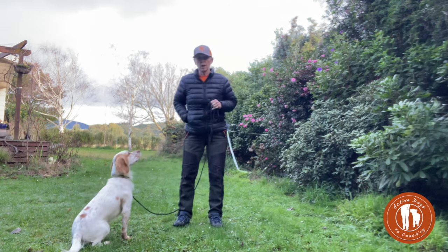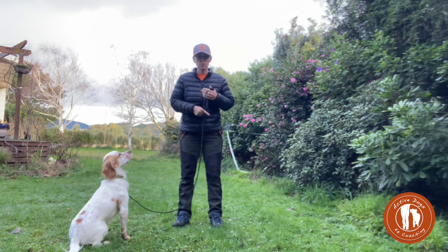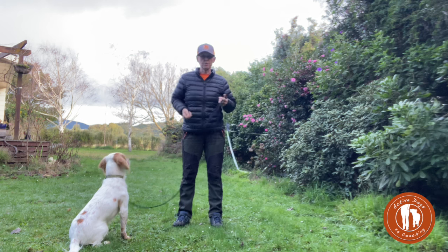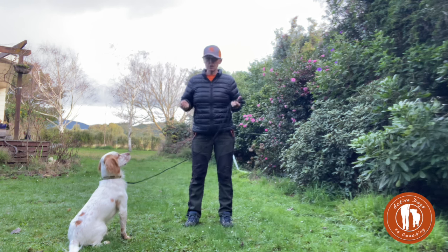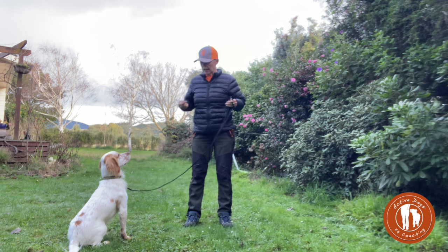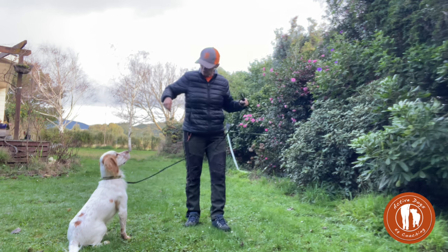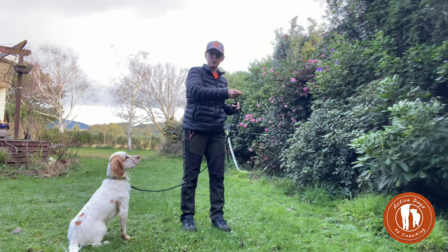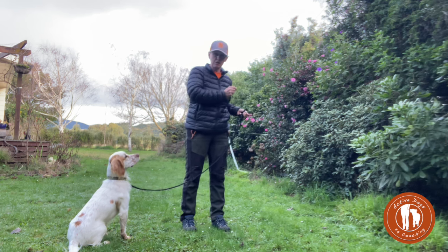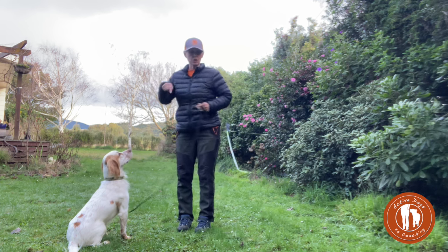I'm going to show you a game here — it's for loose leash walking but also for recall. It's called zigzag walking. What we're going to do is walk away, with little Torrin next to me, then throw a treat out in front of me. As I throw the treat out, I'll cut behind and zag to the other direction, so we're going in a zigzag kind of pathway.